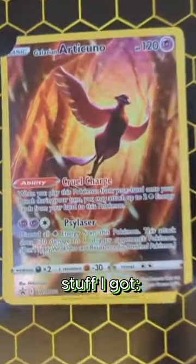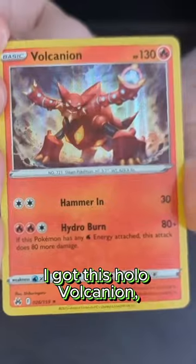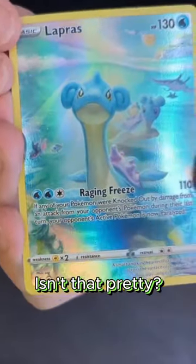And now time for the coolest stuff I got. Of course in the tin you get this Articuno no matter what — it's very pretty, I love the artwork. I got this Holo Volcanion, check out that shine. And my favorite card was this full art Lapras — isn't that pretty?